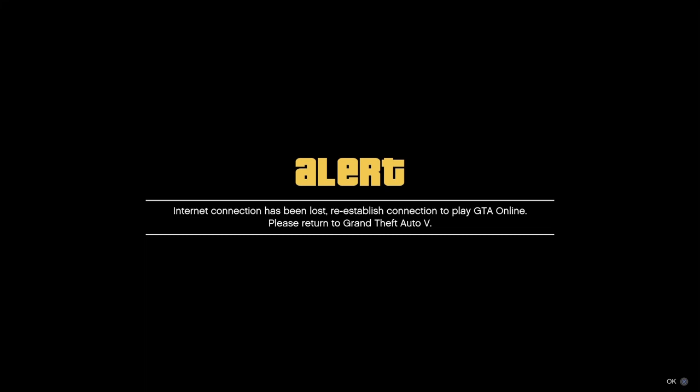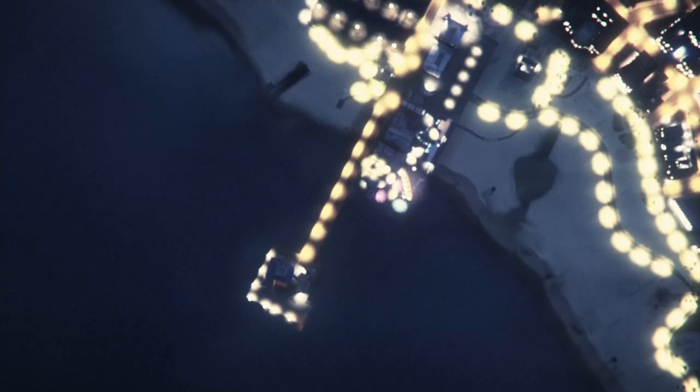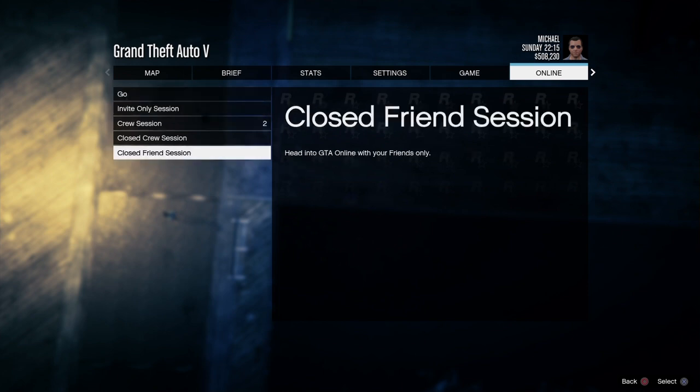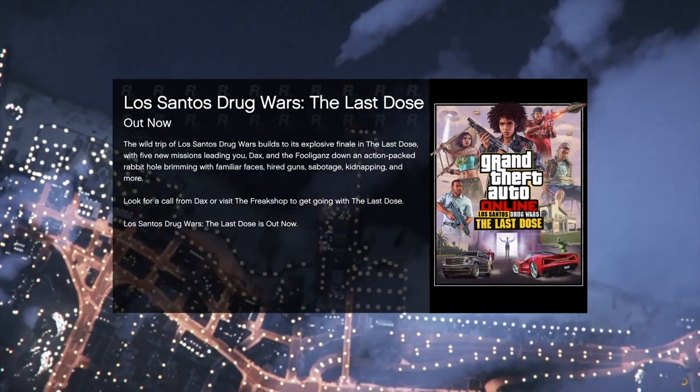Once you're back, you're gonna get an alert — click X or A, whatever. This works on PC too; on PC you'll want to connect to a different internet. Most routers nowadays come with two bands so you should be able to. Once you load into GTA story mode, go back to GTA Online and hop into an invite-only session — just so you don't get messed with by trolls.